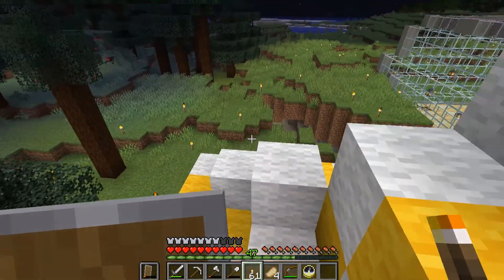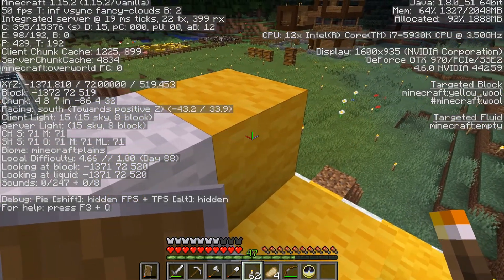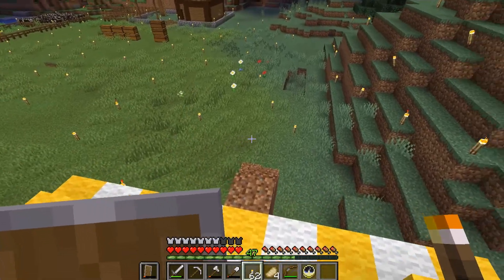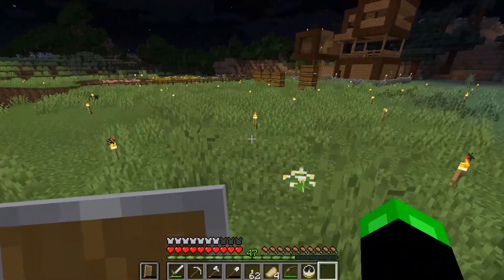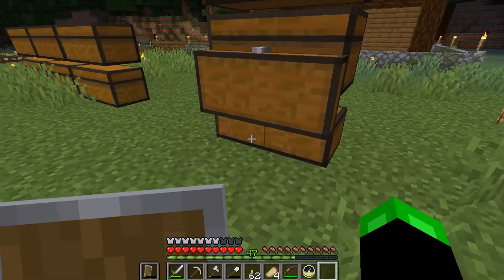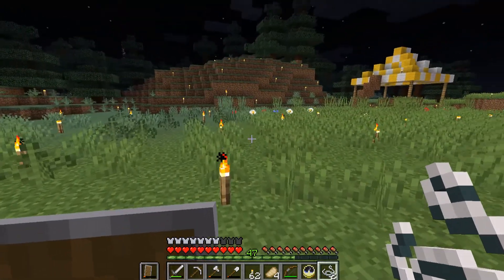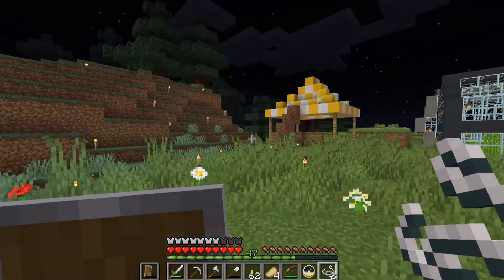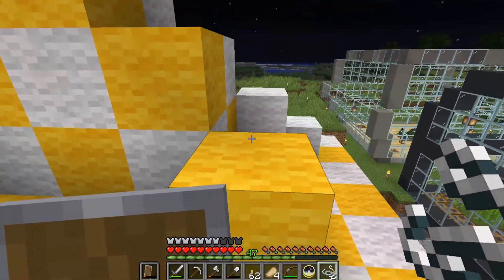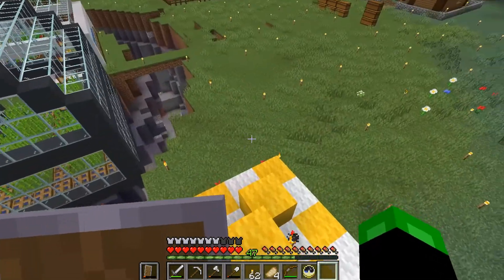We're putting string up here — we have the string, at least we can do this. What's our light level here? This is eight so that's safe. I put the string away — son of a bitch. Let's go get our string back, we just need two. Two string, got it. Done — it's that easy, love it.